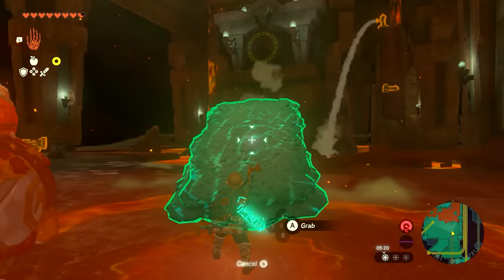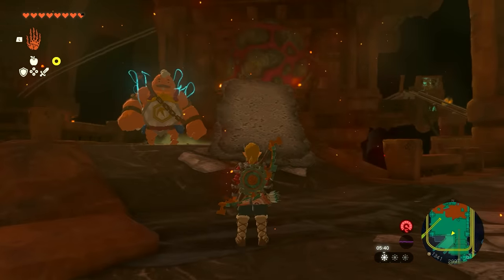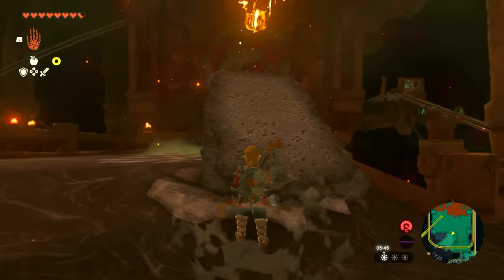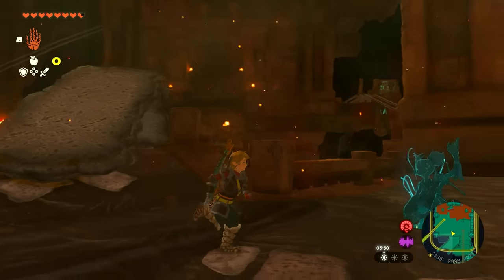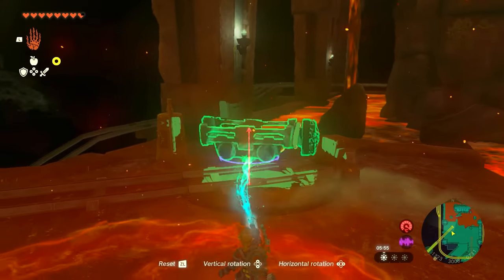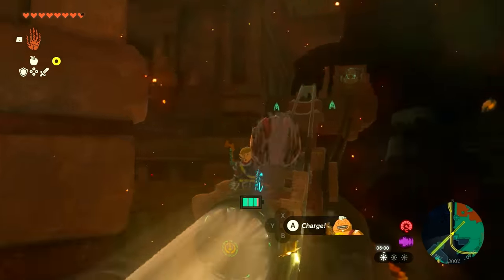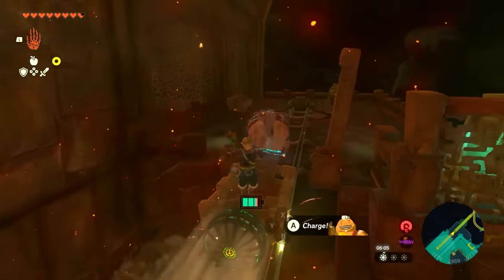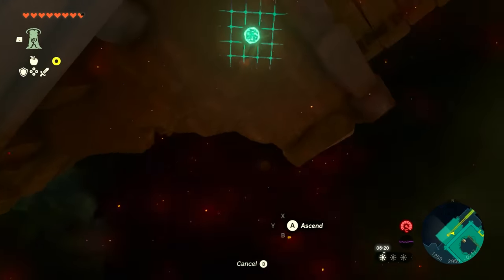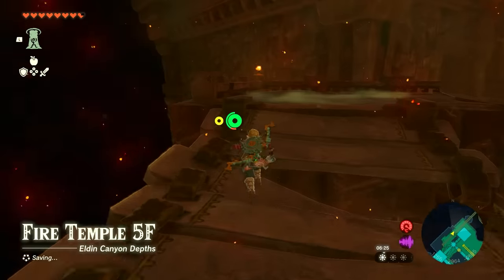Now we're going to use this contraption — go behind us here and place it on this little ramp so we can hit that rock up that area over there. When you have the red bubbles in front it means it can go — let it hit like that. To get to that area we need to take our minecart back up the railway that we just came from. Get in your minecart — there are extra minecarts in this area in case something happened to yours. Once you're up here, use Ascend to get back onto that platform and run along the bridge just like this.